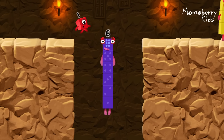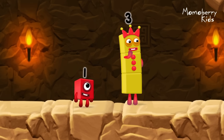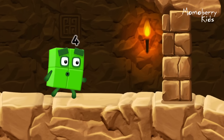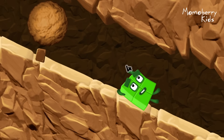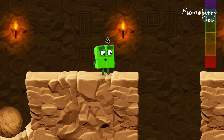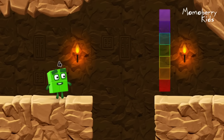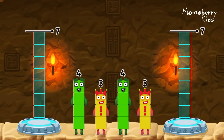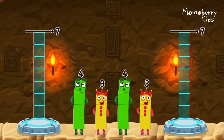Tap here. Take number blocks away from ten to leave six. Four — correct! Ten minus four equals six. I am six in the mix! I think three might need one's help to get past that wall. Share the number blocks evenly to make two groups of seven.